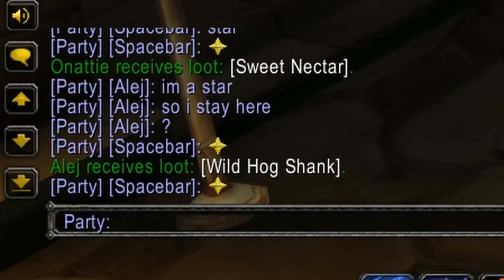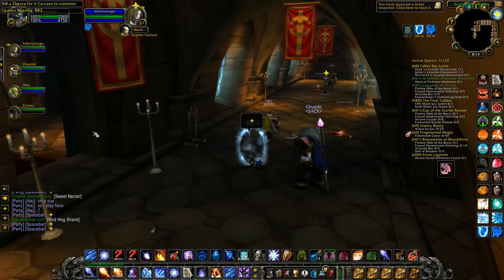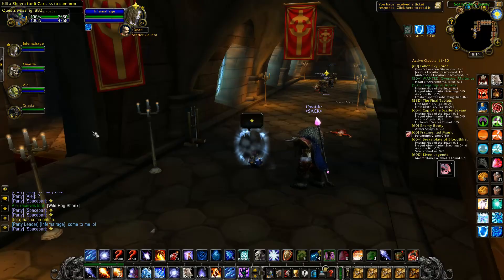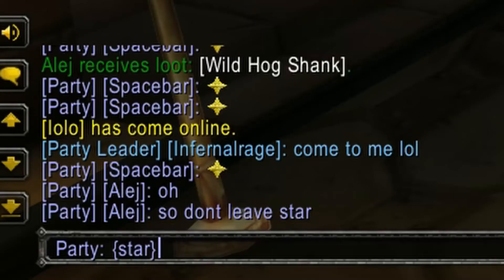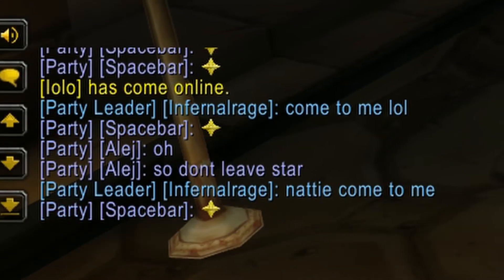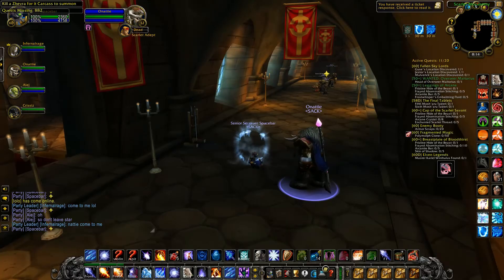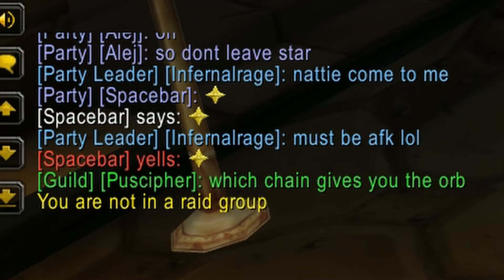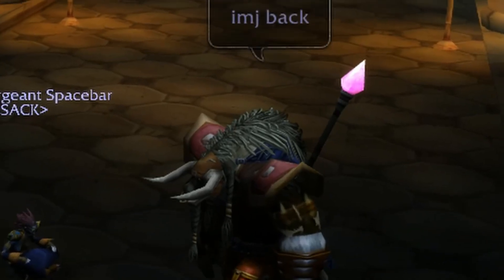I'm about to do a big giant ice block pull as soon as this guy gets to the star. When you do a giant ice block pull like this, it's important that everyone stays far back. This way, when I'm in the ice block, the aggro doesn't drop to the rest of the group. I'm going to be pulling about 50 or so mobs through this doorway and pulling them back to this spot here where I can line of sight them, ice block, and then nuke them down. All this guy has to do is take a step back to the star.